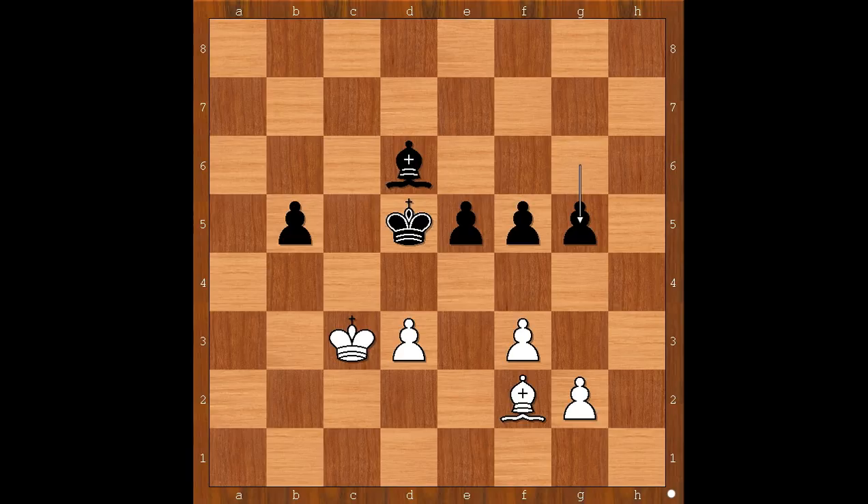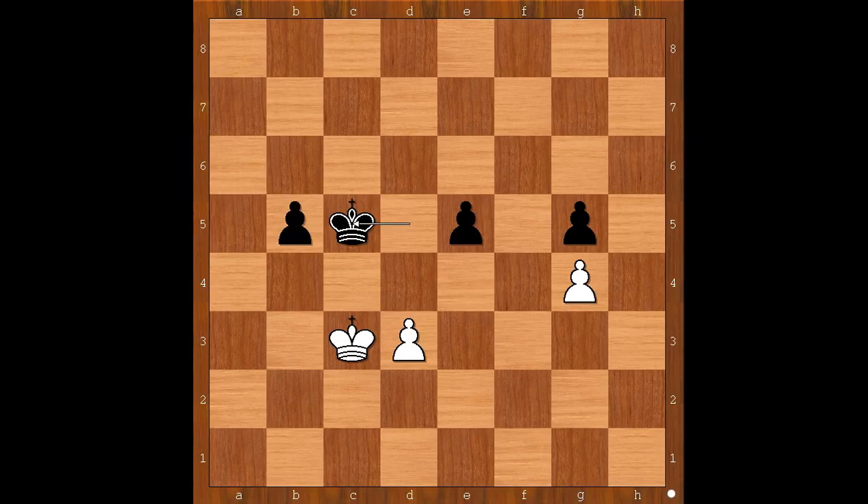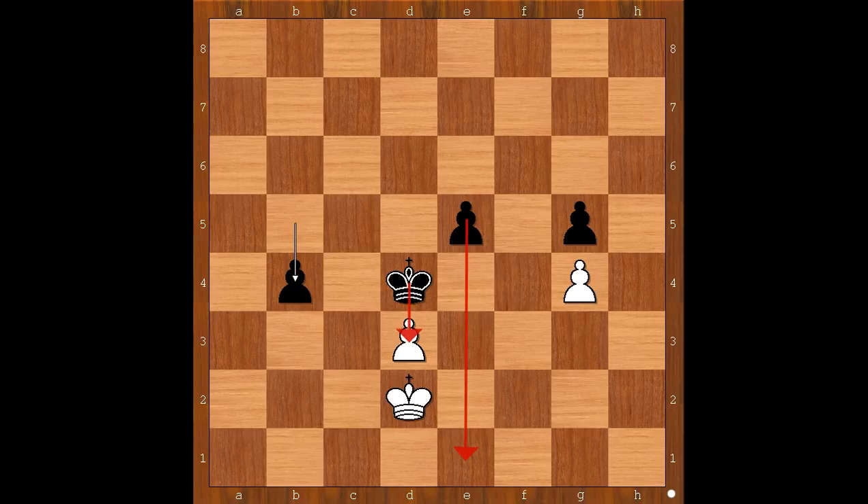Bishop to f2, f5, king to c3, g5, g4, f takes on g4, f takes on g4. Bishop to c5, offering to exchange bishops — offer declined. If bishop takes on c5, king takes on c5, and white can resign. After king to c2, king to d4, king to d2, b4 — easily winning for black.